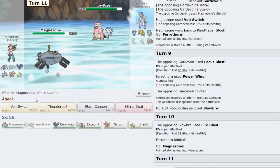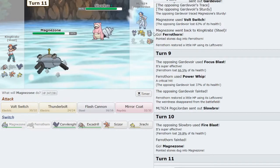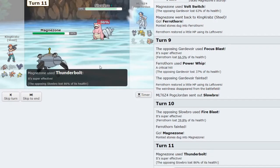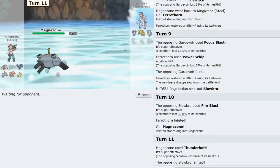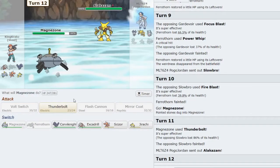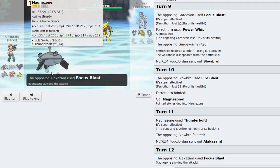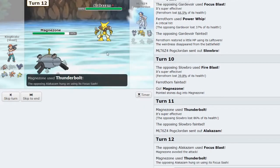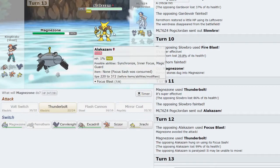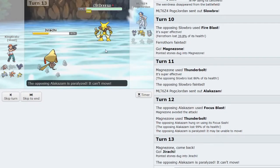I get in Magnezone and click Volt Switch — Thunderbolt should KO. Nice — that takes care of Slowbro, which is a huge threat to my team. As Alakazam comes in, I click Thunderbolt again — Focus Blast misses, lucky for me — and I activate their Sash and paralyze them. That was a huge turn for me — definitely hard for them to come back from this, but not impossible.